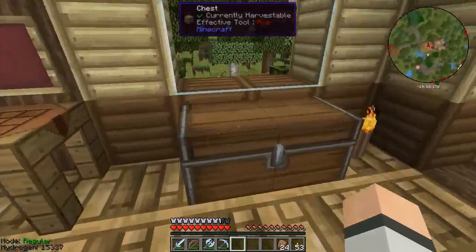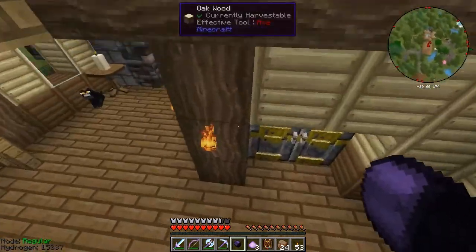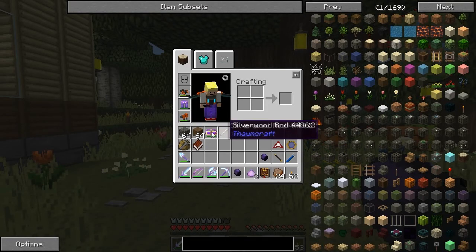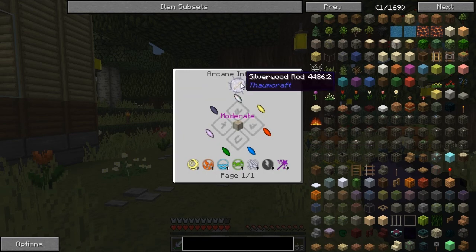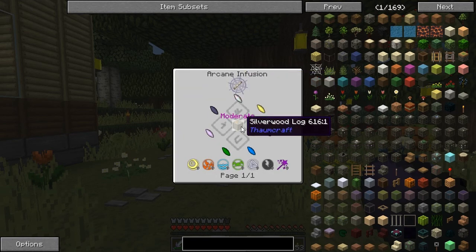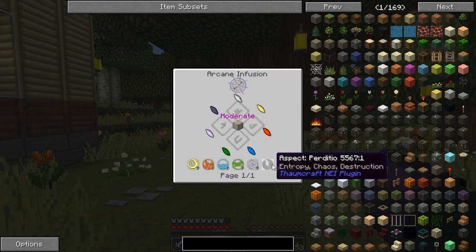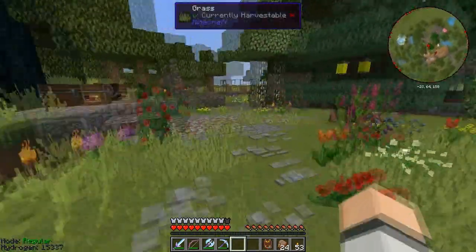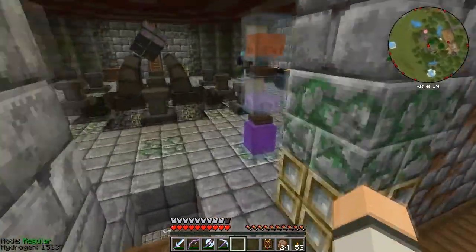I have worked a tiny bit more on Thaumcraft, and the stuff that is in that chest is for this episode. I've gotten a silverwood rod — I'm gonna put on my goggles for revealing. In order to make a silverwood rod, you get a silverwood log and one of every type of shard, including the balance shard, then one of all the base aspects, and Praecantatio — nine of them anyway. I want to first of all infuse something to show you guys how cool it is to infuse something.